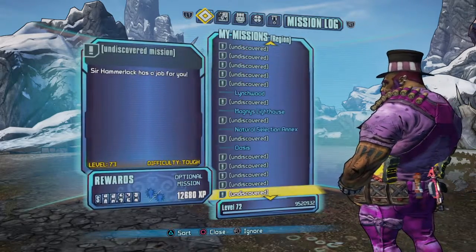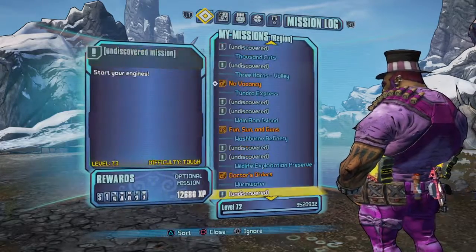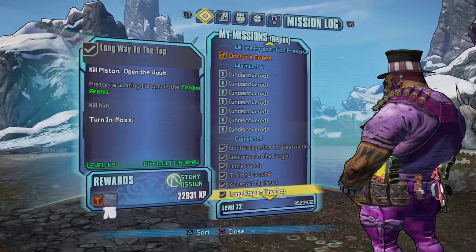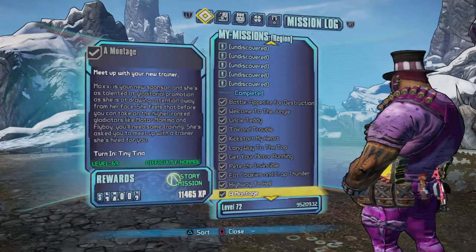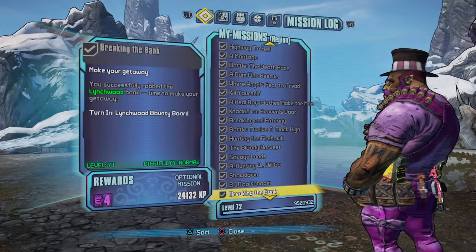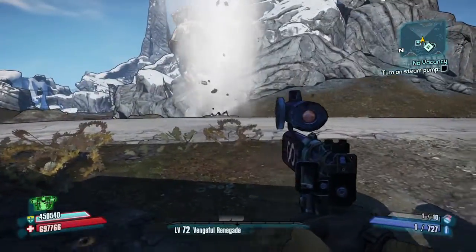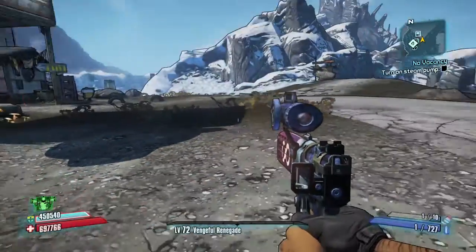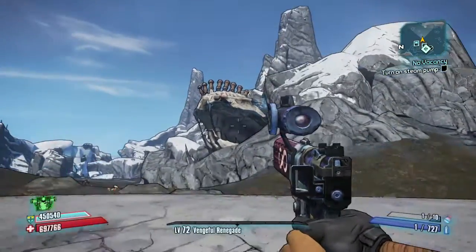You get the side quest from Dr. Zed. It's basically the second mission that you do, and if it asks you about E-Tech weapons and to find Dark Mercy and stuff, that's when you'll be able to get to him.